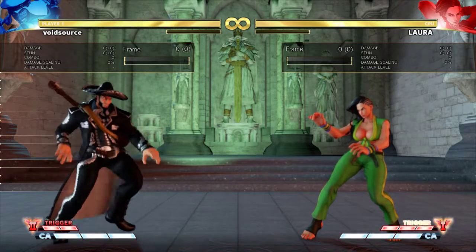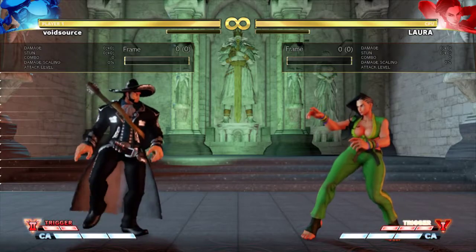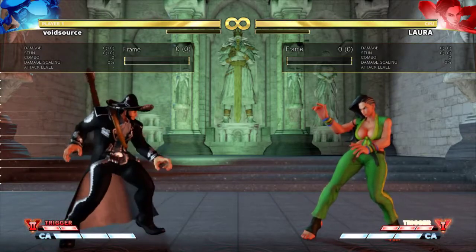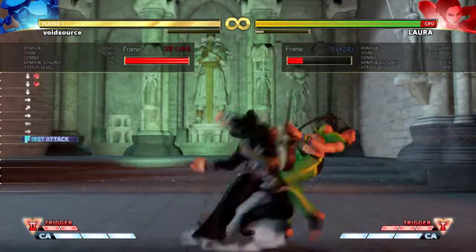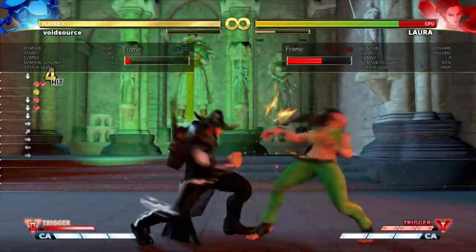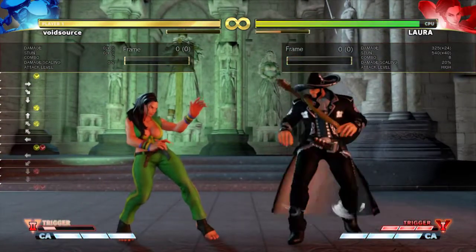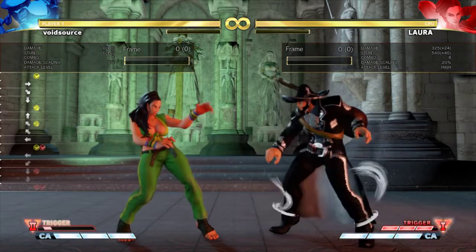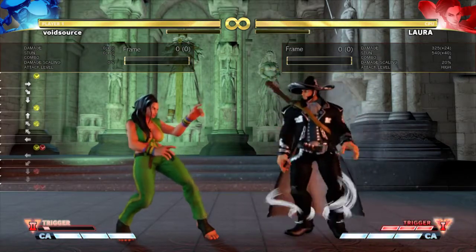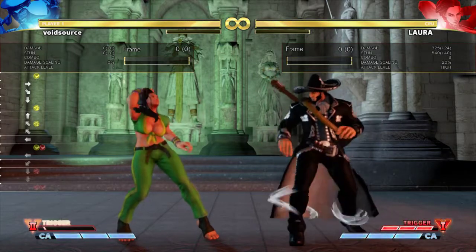This is Rashid's atypical combo challenge. Pretty much you have to do this combo and connect it with the jumping middle punch. That's the combo — do it and then connect the jumping middle punch.